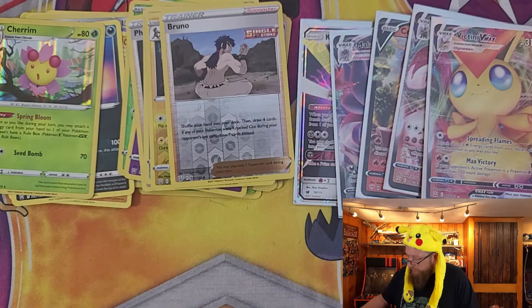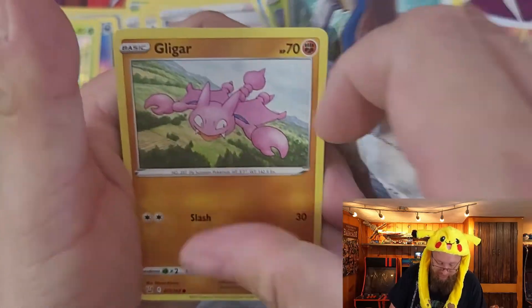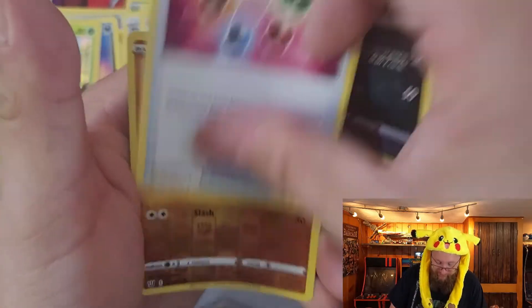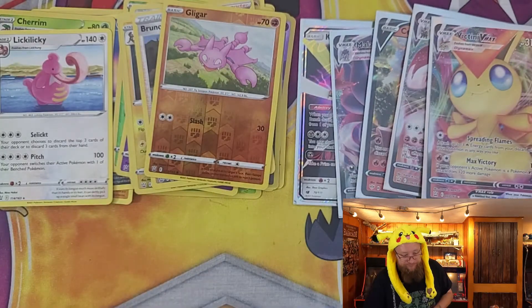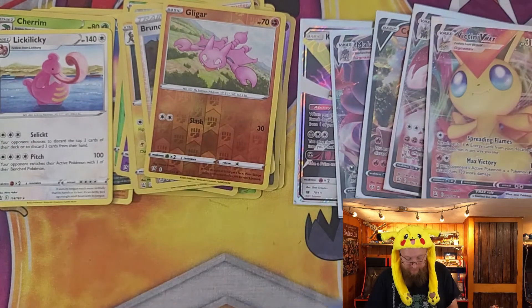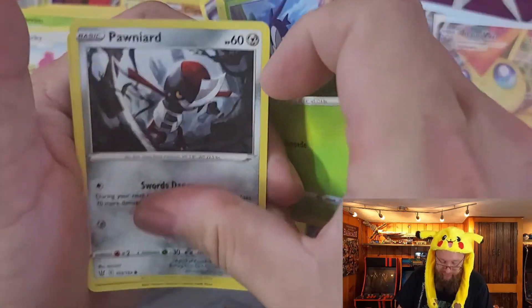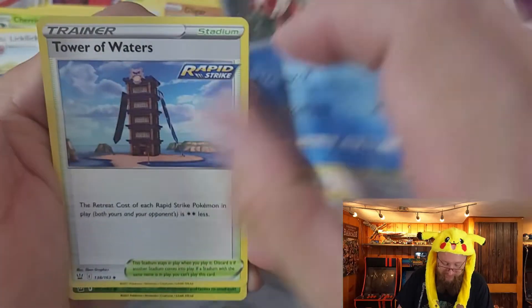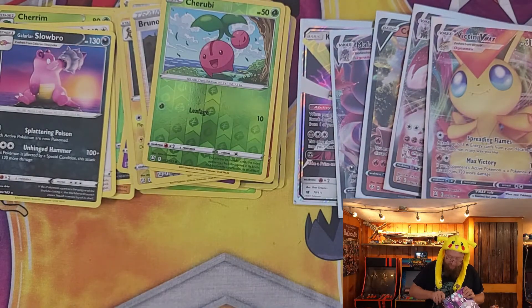Frillish, Houndour, Scatterbug, Honedge, Gligar, Wishiwashi, Golbat, Energy Recycler, reverse holo Gligar, and a Lickilicky for the rare. Code card: Espurr, Shinx, Blipbug, Pawniard, Mankey, Indeedee, Crawdaunt, Tower of Waters, reverse holo Cherubi, and a Slowbro for our rare. All right, main event — Rapidash V-Boxes!